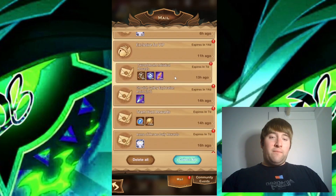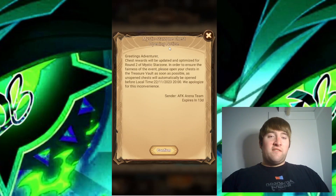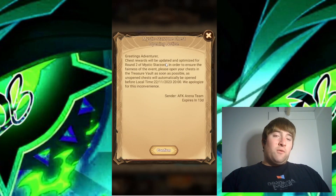The second mail I want to look at is called the Mystic Star Zone Chest Opening Notice. Chest rewards will be updated and optimized for round two of the Mystic Star Zone in order to ensure the fairness of the event. Please open your chests in the treasure vault as soon as possible, as unopened chests will automatically be opened. These changes will be implemented for round two — they're not waiting for another season, they're implementing them immediately.